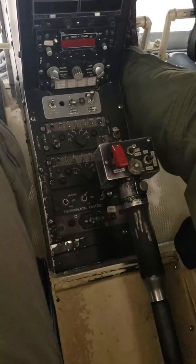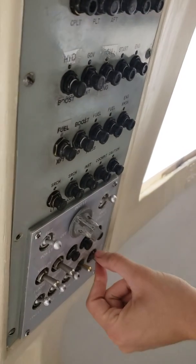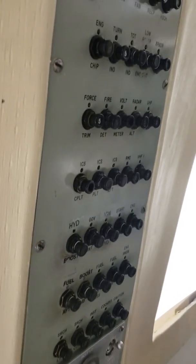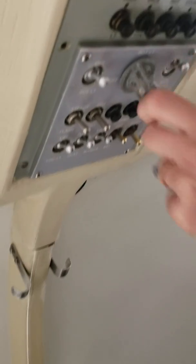Overhead switches — I'm going to make sure they're all off. The generator is weird; off is the middle position — so, off. Overhead circuit breakers — in. Instrument lights — off.